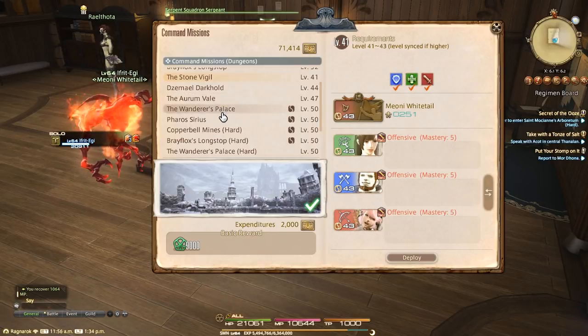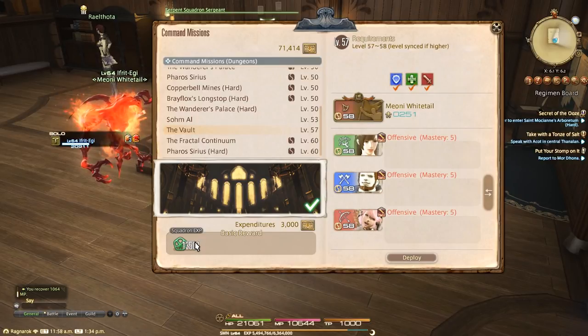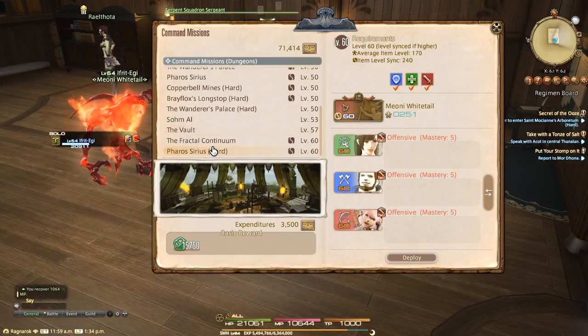Fractal Continuum is synced to item level 210 at level 60, and Pharos Sirius Hard is item level 240 synced at level 60. Let's smash through both of these — Fractal first.